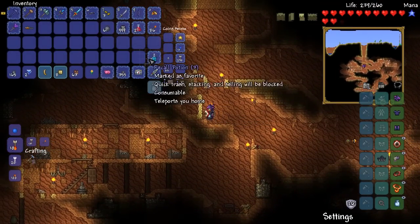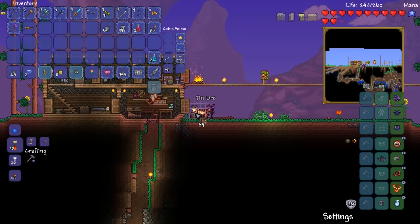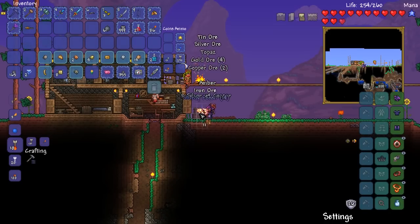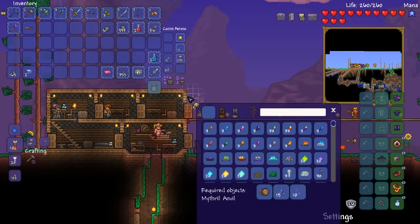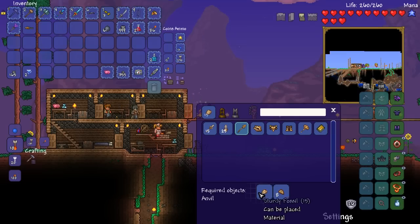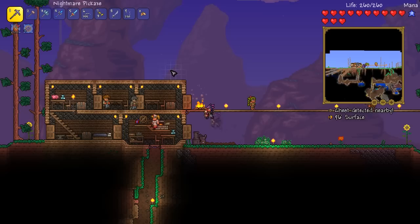So we have 63 desert fossils — a decent amount. Let's go ahead and see what we can get out of the extractinator. Sturdy fossils — very nice. No sign of amber just yet... oh, there's one! Got one bit of amber. We're starting to get this, slowly but surely. The sturdy fossils are part of a recipe — amber stabs. We need 15 of them and we have 15, so we don't actually need to get any more sturdy fossils. Fantastic.